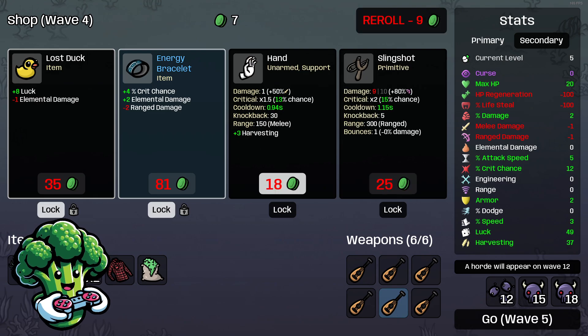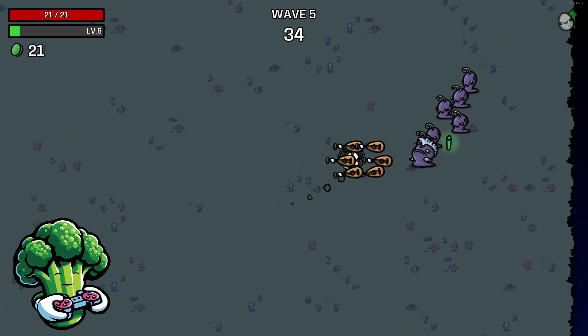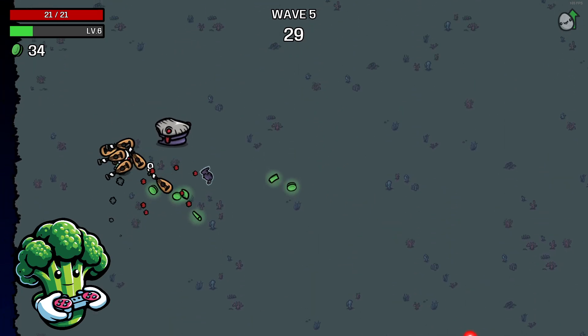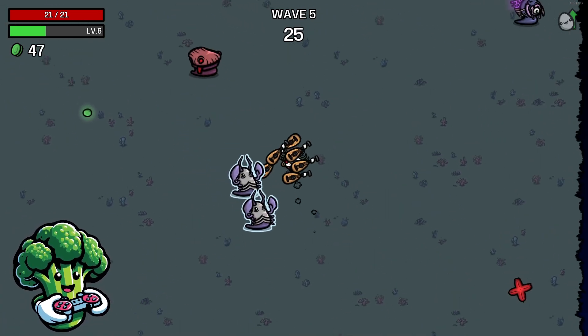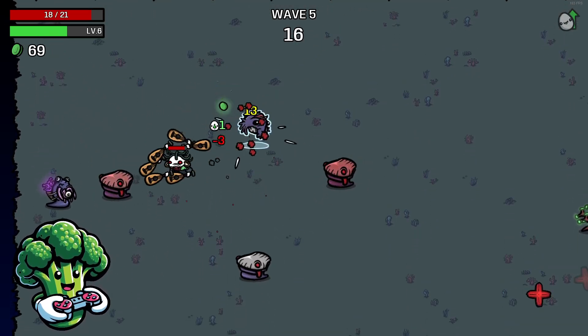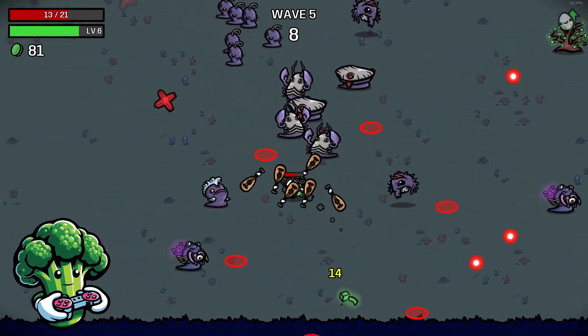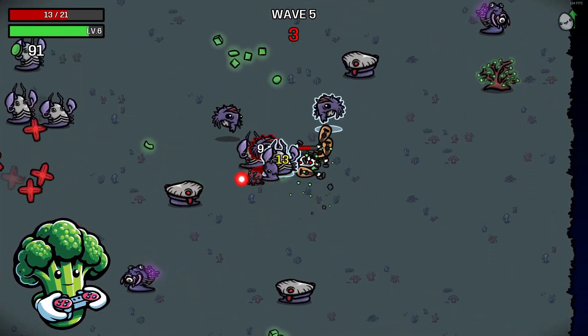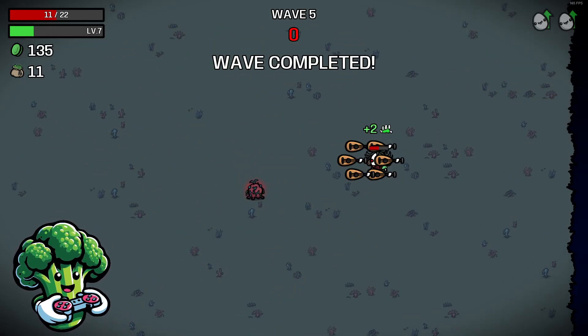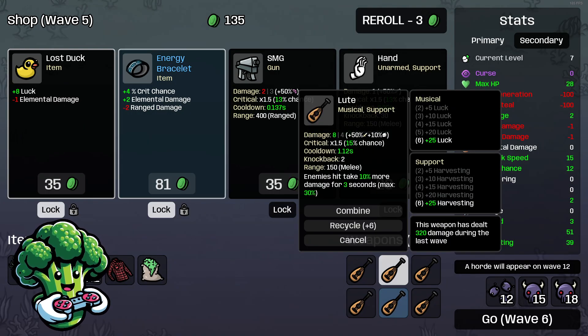We have the energy bracelet and crit chance — I'll lock in the energy bracelet for more crit chance. Now we have a whole bunch of Loots. I'll take a look at the stats in the next shop to see what we get from the Loot as far as primary and secondary stats. With six Loots you're going to get Musical, which is plus 25 to luck — really great for us — and plus 25 to harvesting. Those are really nice stats for primary and secondary.